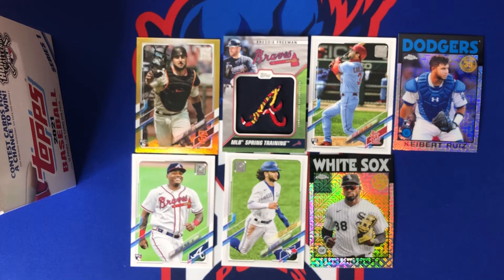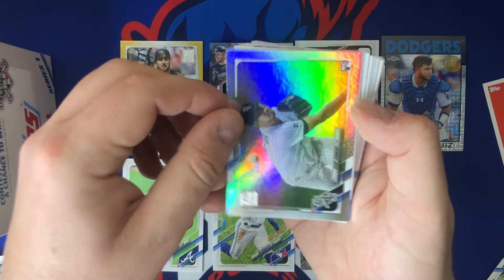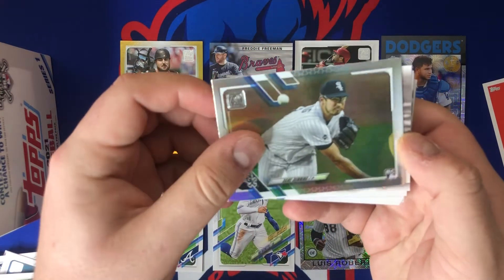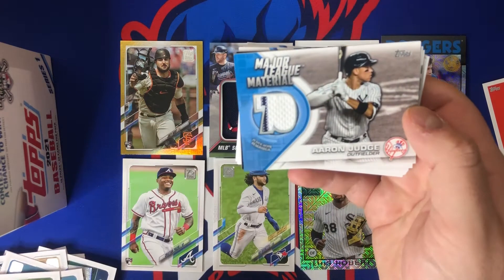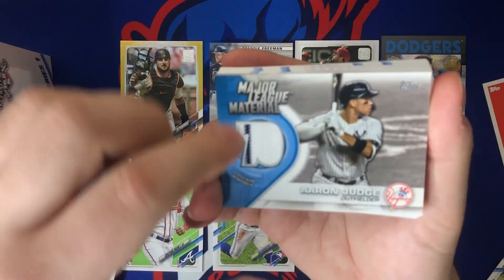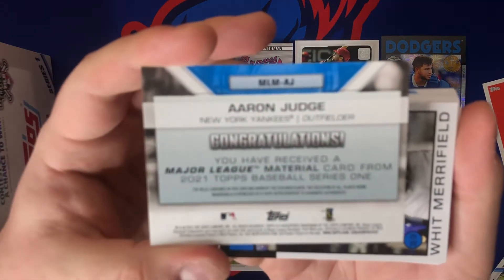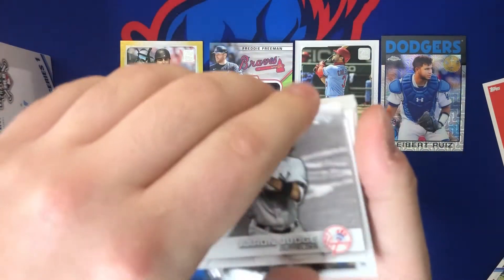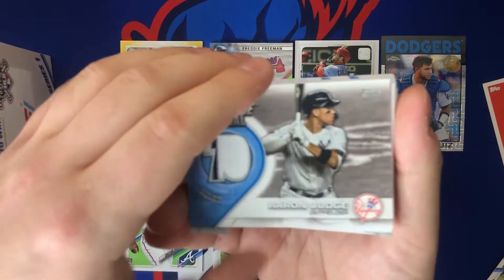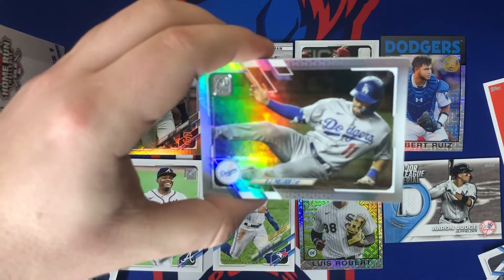We got a Dane Dunning rainbow foil, and I think our next hit is right behind there — this looks like it's going to be the patch. Let's see who it is... it's a Yankee... it's Aaron Judge! Major League Material with a pinstripe in there — that's a nice patch of Aaron Judge. So we've got our two patches already, just missing the auto.